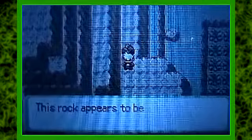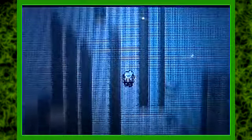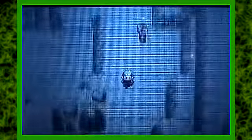This rock looks suspicious — why are all the suspicious-looking rocks empty? Let's continue. We can use Rock Smash over here. We found an item — a Protein. I came all this way for a Protein. There are some hidden items somewhere around here. There's a secret base spot if you want to make one over there, and there are a lot of trainers here.